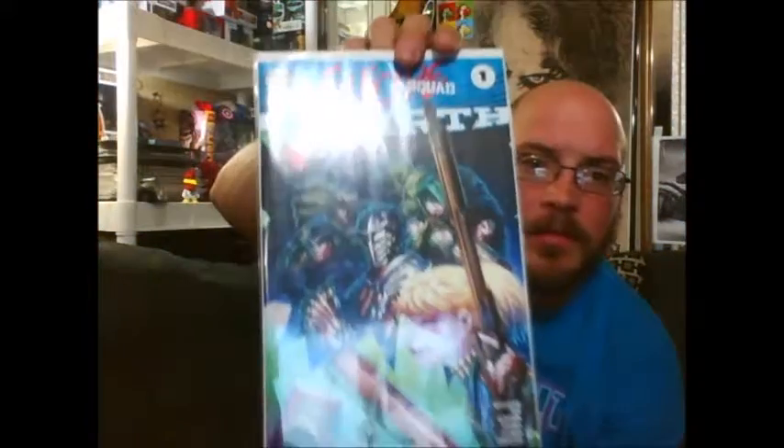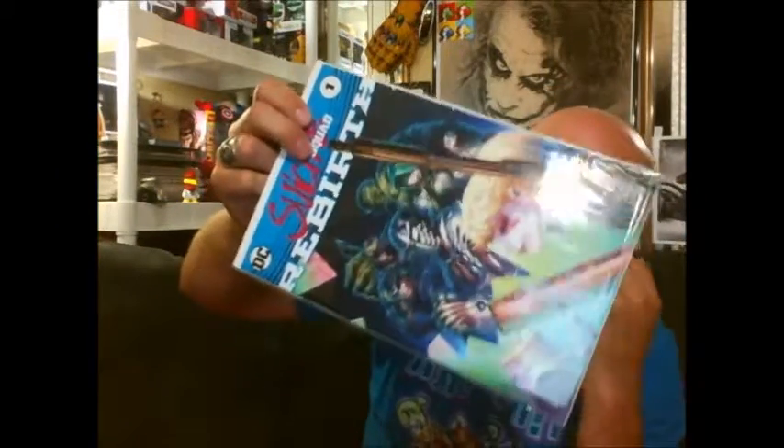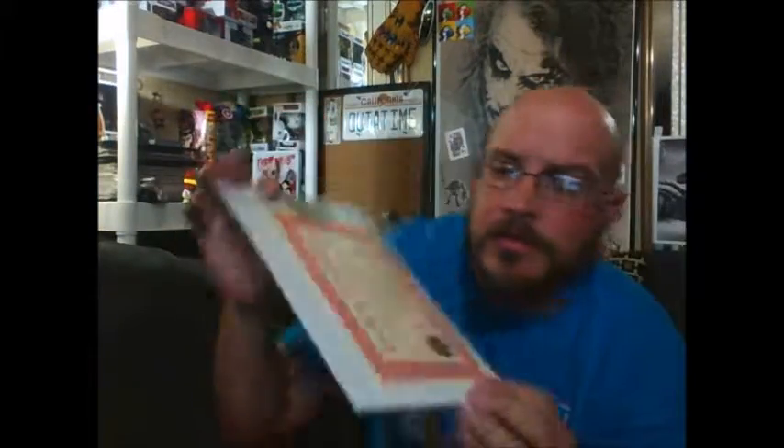Next we got the Suicide Squad Rebirth #1, limited edition. I don't know if it's a variant or not. Certificate of authenticity on the back — Dynamic Forces Incorporated and Geek Fuel have issued a certificate to authenticate this copy of Suicide Squad Rebirth #1, Geek Fuel exclusive cover. So it is an exclusive cover. They've got Geek Fuel seals on it — I don't think the last one had a Geek Fuel seal, it did have the COA but not the seals. Always like comics, so yeah that's pretty dope.